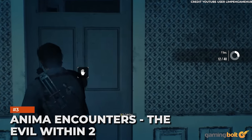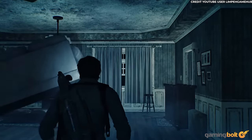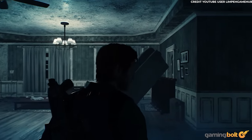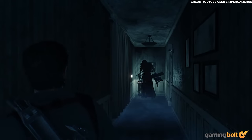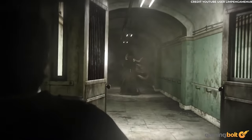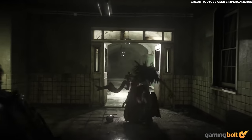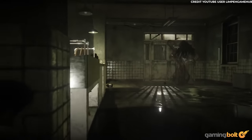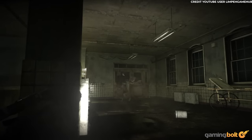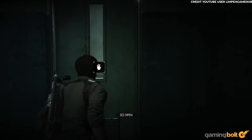Anima Encounters – The Evil Within 2. The Evil Within 2 delivers a very distinct brand of horror throughout its runtime, and though the game is full of plenty of unforgettable moments on that front, it's probably at its best when you're faced with Anima. The haunting creature roaming the streets of Union is perhaps the game's most terrifying enemy — from her ghastly appearance and the bone-chilling melody she sings, to the fog that she brings with her and the fact that she can phase through walls and doors. Ugh.